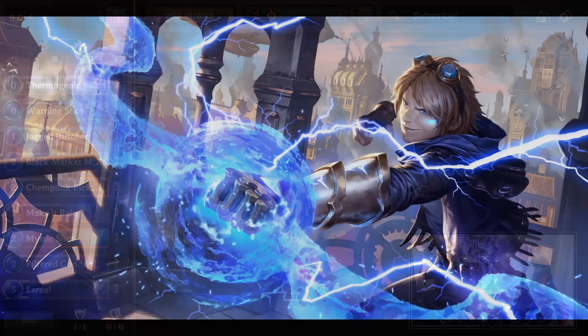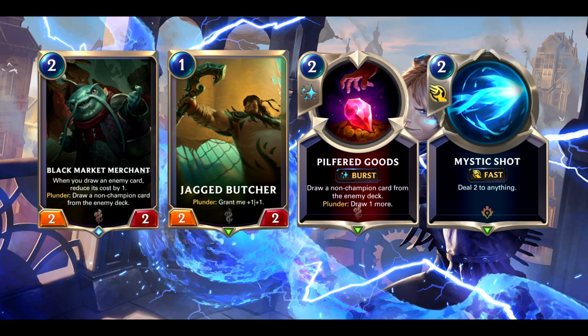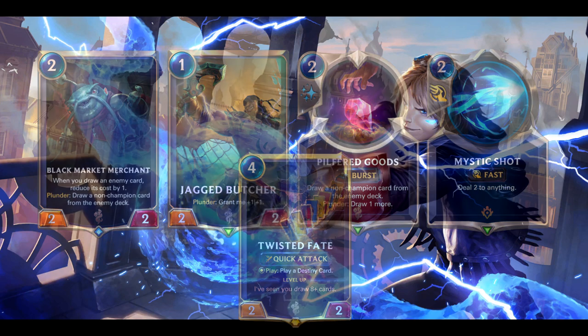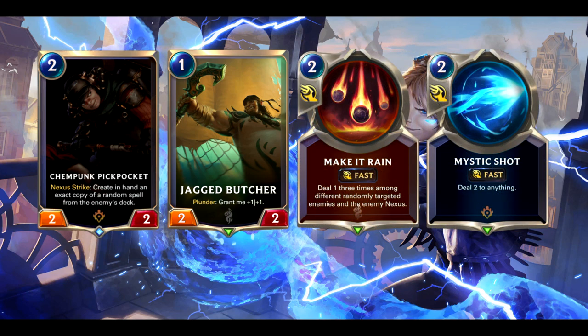Let's jump over to the Mulligan Guide. I'd like to show you an example of some really strong opening hands. Cards like Jagged Butcher, Mystic Shot, Black Market Merchant, Pilfered Goods — this looks like a pretty good hand all around in most matchups. Twisted Fate most of the time will be an auto-keep in your opening mulligan — it's just one of your most flexible utility tools and one of the biggest threats for your opponent to deal with early. Never keep Ezreal. Here's another example: Jagged Butcher, Chempunk Pickpocket, Petty Officer, Yordle Grifter — a decent curve all around, a very good considerable keep. But it will depend on the matchup. If you're versing an aggressive deck, you'll probably consider dropping the Petty Officer and the Yordle Grifter, and trying to pick up cards like Mystic Shot and Make It Rain, or even Thermo Beam, which is going to be really useful for dealing with the Crimson Disciple.